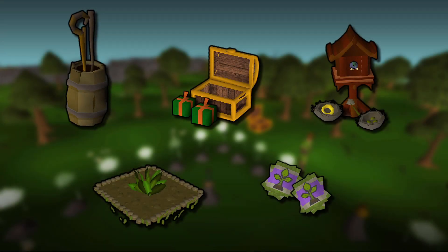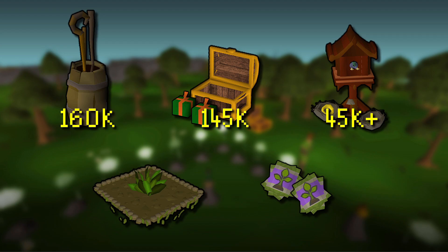To conclude, doing these dailies I made 160k buying battle staves, 145k buying herb boxes, and at least 45k doing a birdhouse run, not including the seeds. I also made 200k doing a herb run with ultra compost, magic secateurs, and a farming cape, using Ranarr seeds on 8 different herb patches. And also 70k for completing one hard farming contract.